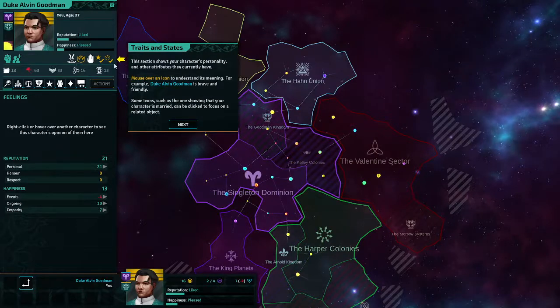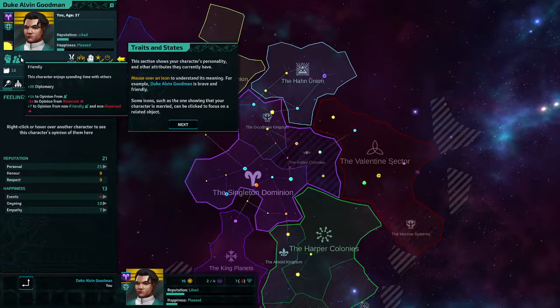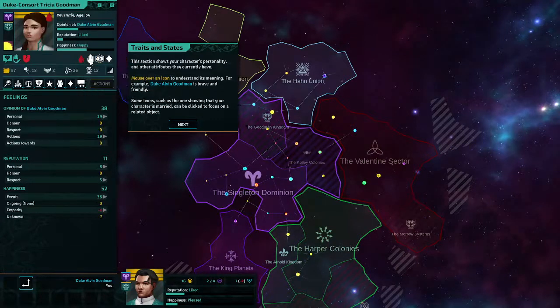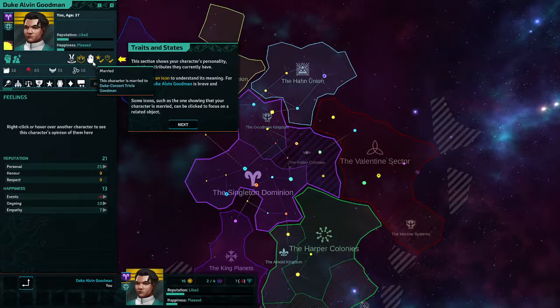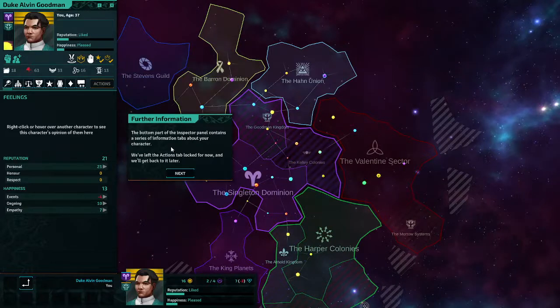There's Duke, Buried Rightful Baron and Rightful Duke listed as traits. Personality attributes include Brave — not afraid of violence — and Friendly. You can click to focus on a related object. We are closely related, I see — wild. Not unusual in Crusader Kings to see stuff like that. You have a level in a set of five skills. The bottom part of the inspector panel shows further information about your character — a series of stats.